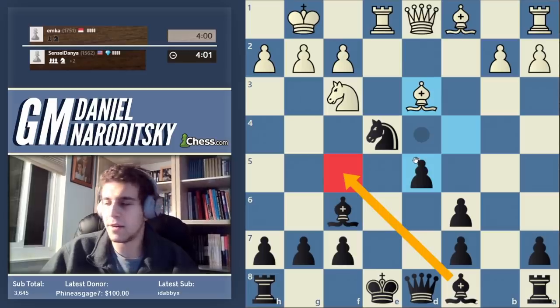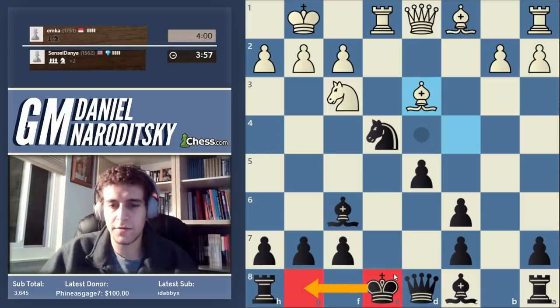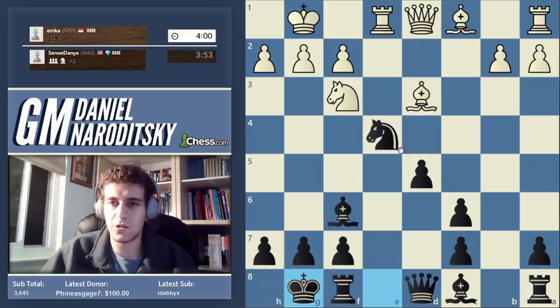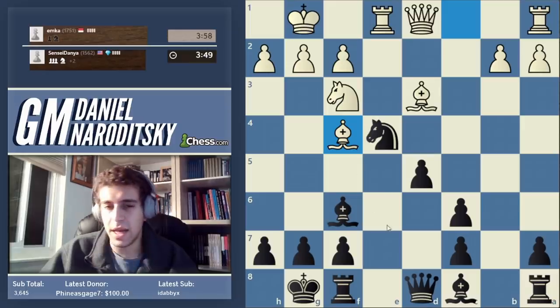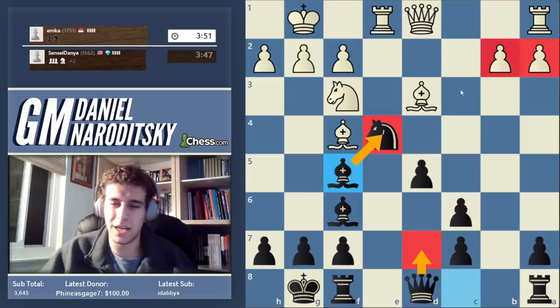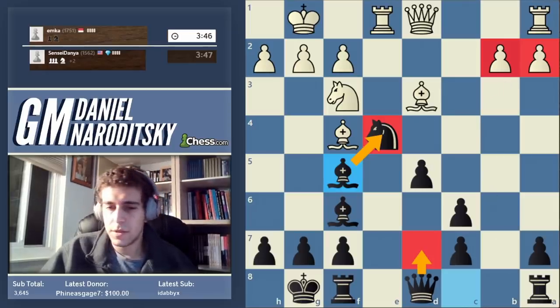If that means we sacrifice one of our extra pawns to get the king safe, so be it. He doesn't even take it. Now we can safely play bishop f5 to support the knight. We could deploy our queen to d7, or we could have just taken the pawn, but there's no need for that kind of greediness.